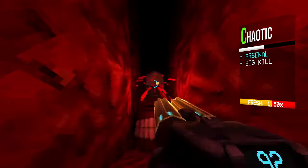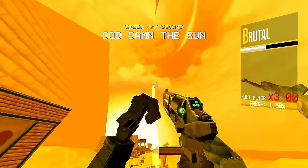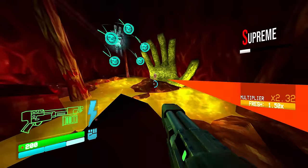The pistol, the shotgun, the nail gun, the rail cannon, and the rocket launcher. These are the weapons of the game Ultrakill, and in my opinion, these are the best guns in FPS weapon history.